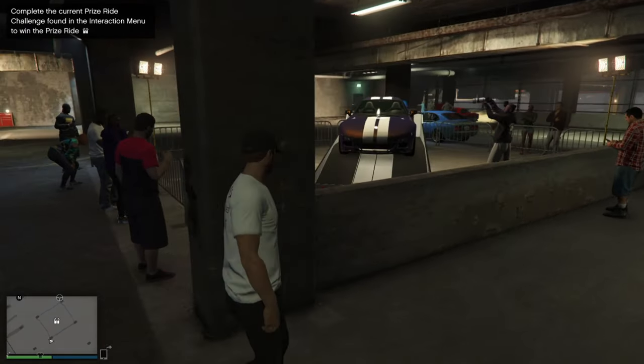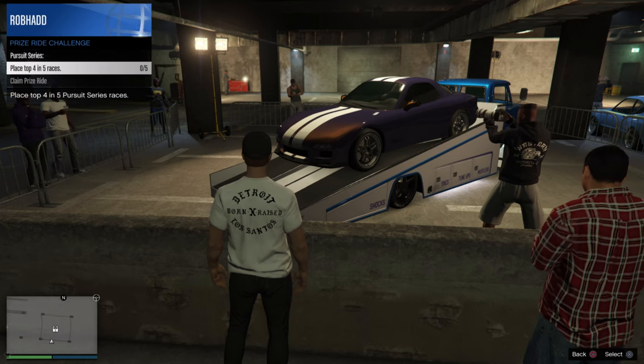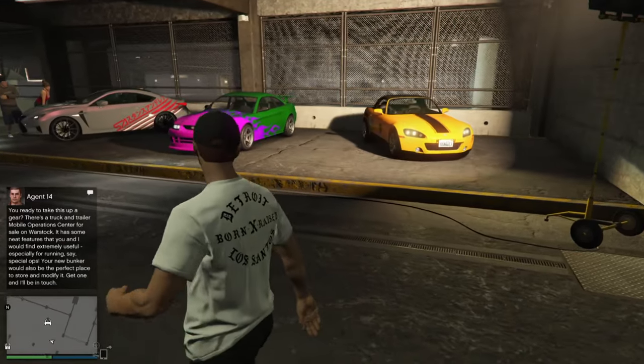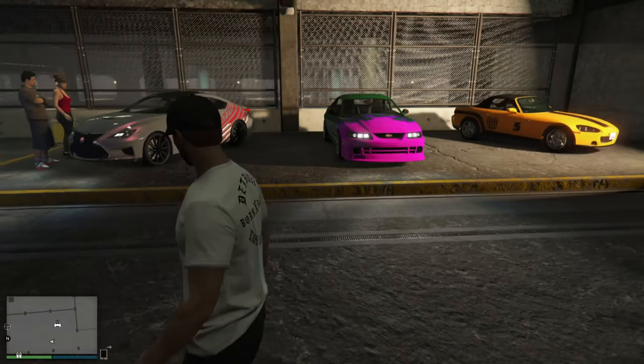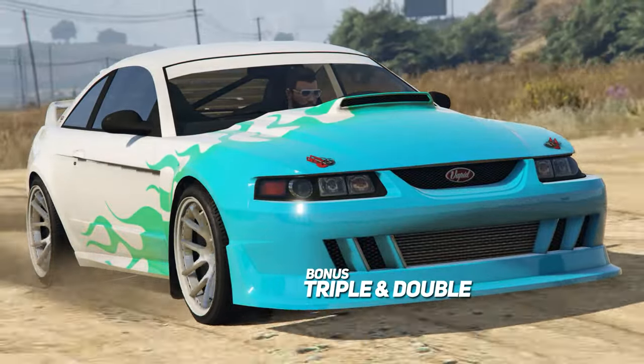This week's podium vehicle is the Samanol Frontier and the prize ride this week is the Anis ZR 350, which you can win by placing top four of five pursuit races. The test track cars have changed again this week and you can have a spin of the Emperor Vector, the Dinker RT 3000, and the Vapid Dominator ASP.